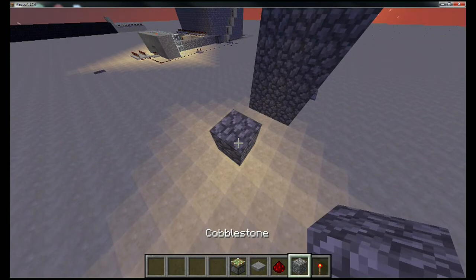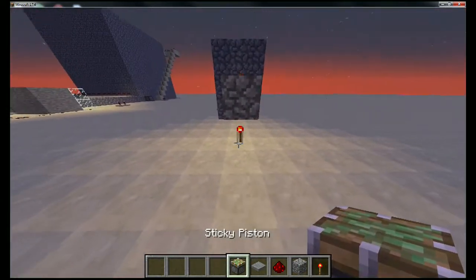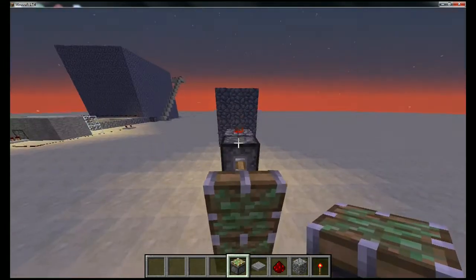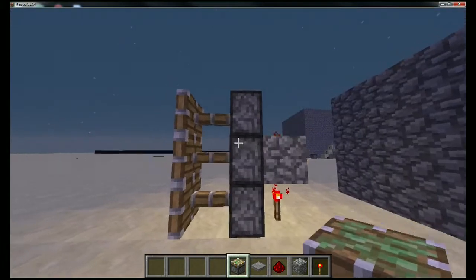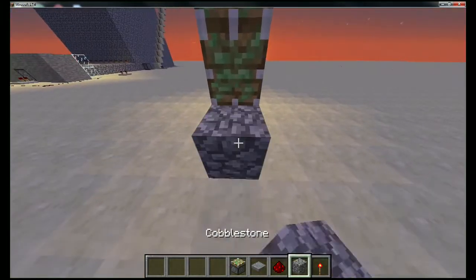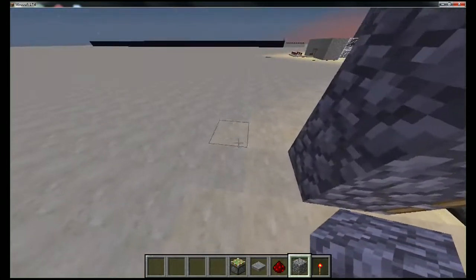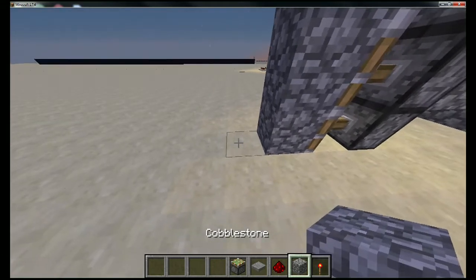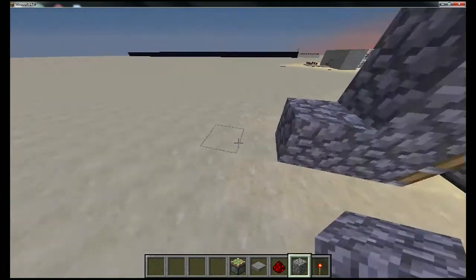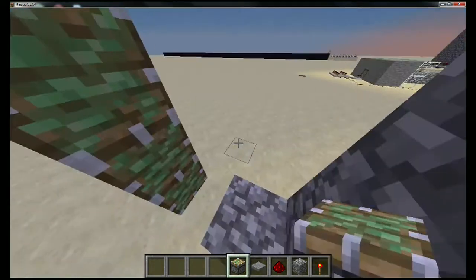First, set up a redstone torch, a block of your choice, and then redstone dust right next to the pistons that are pushing to the side — that will have them automatically activated. Then attach cobblestone or whatever block you chose to those sticky pistons, and mirror that on the other side. Place a block there and then stack the pistons up.